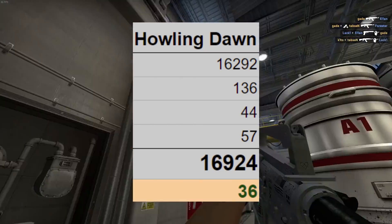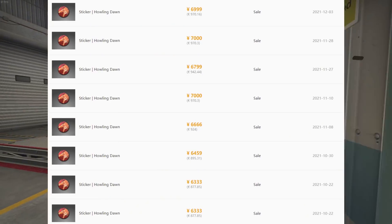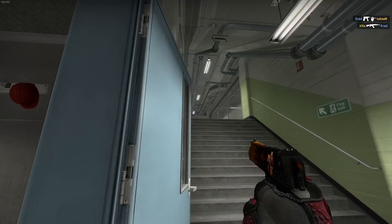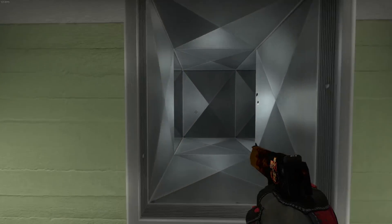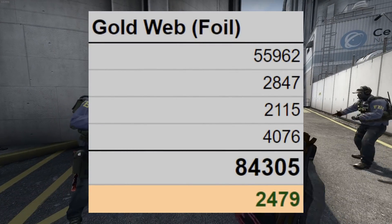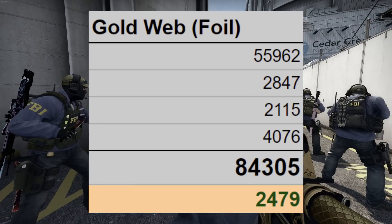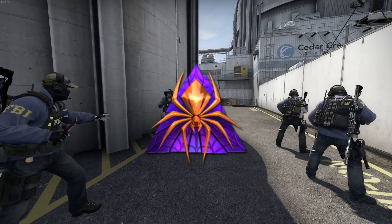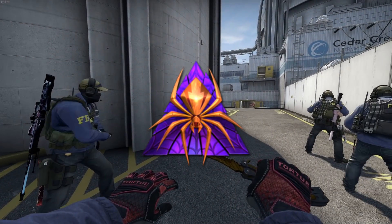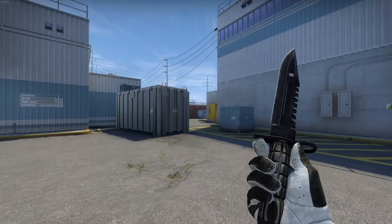However, I'm not really sure this is correct — it could be because of profiles with a lot of Howling Dawn crafts being made public. Since mid-October, only 10 such stickers were even sold on Buff, though FloatDB registered 50 new stickers applied since the start of October. It could be correct; I wouldn't be surprised if it isn't, though. The other noteworthy sticker is the Gold Web Foil, which has a record number of 2,479 applied last month. Keep in mind the sticker has a few hundred thousand in supply still — even if it goes up a little over time, there are so many less risky investments to choose from.